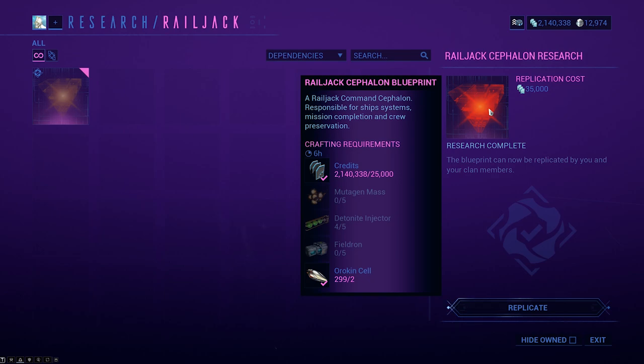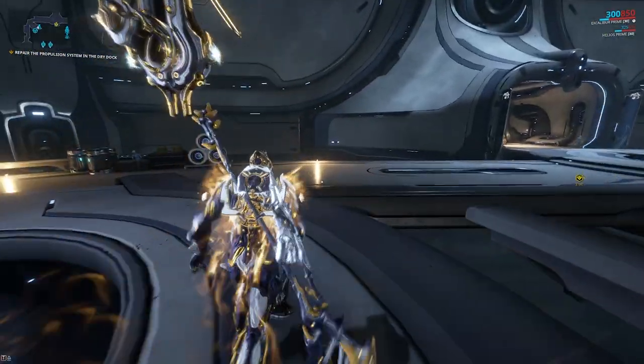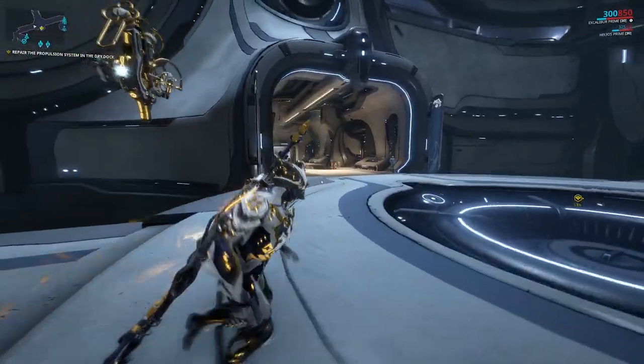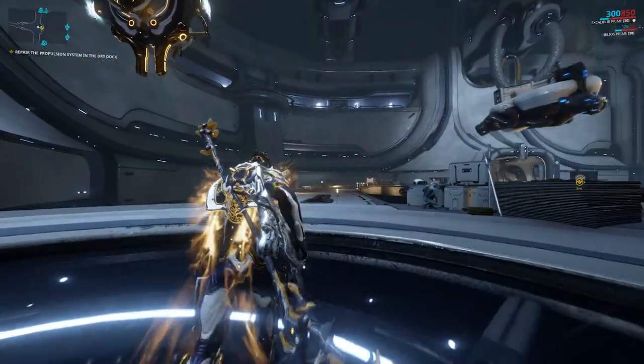Actually, sorry — it's not exactly the same. It's 25,000 credits, my bad, instead of 4,000 for the research. The blueprint itself will cost you 35,000 credits as well. Just run off to your foundry and build it in your ship foundry. It will take one hour — or it might be six hours, I honestly couldn't tell you since I rushed it. Just look at your screen, you'll know.